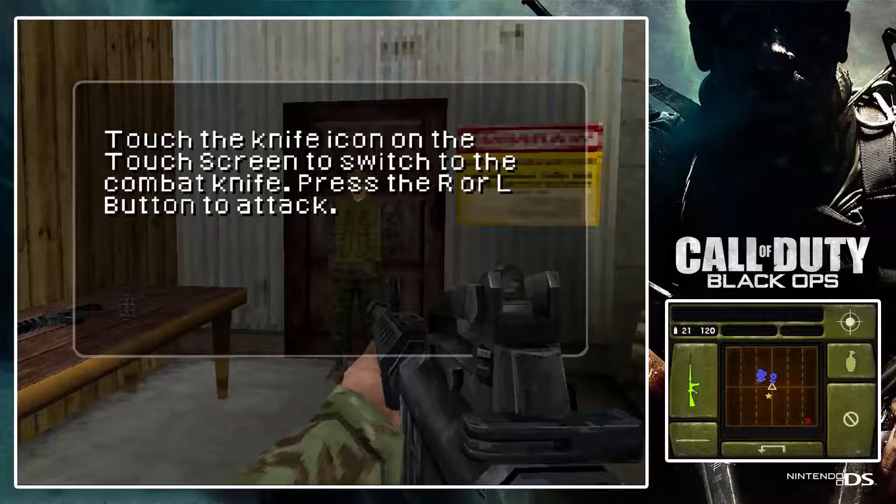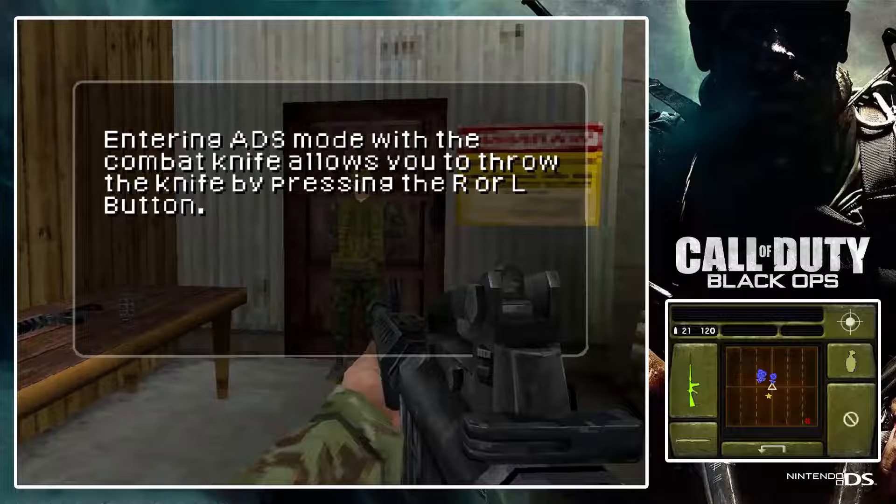If the target is out in the open, you might opt to throw your knife at the enemy. With the knife out, enter throwing mode. When the target is lined up, let the blade fly!